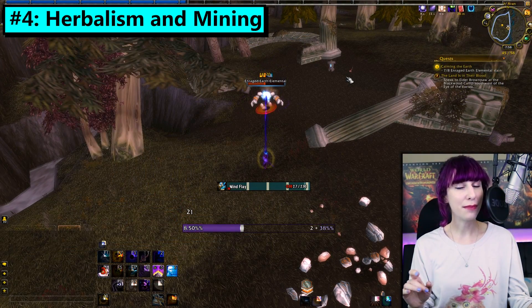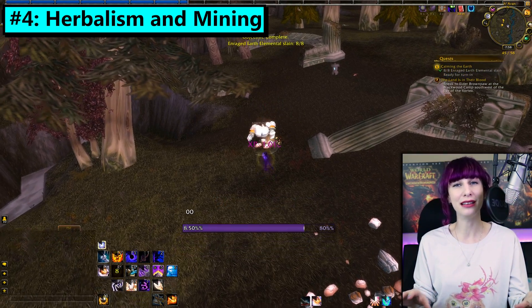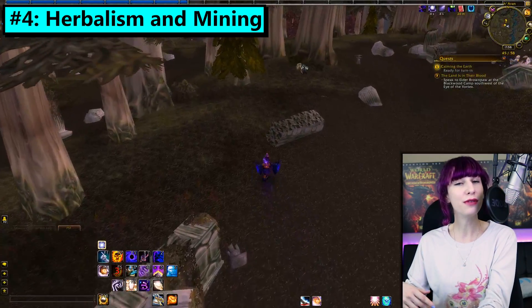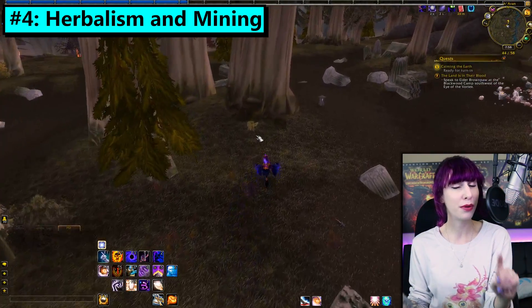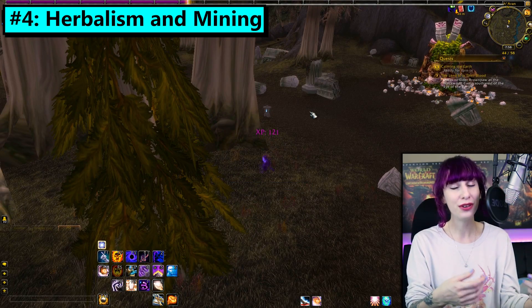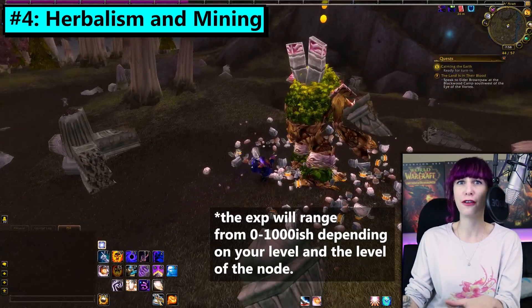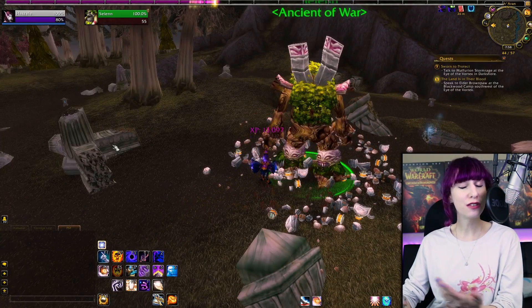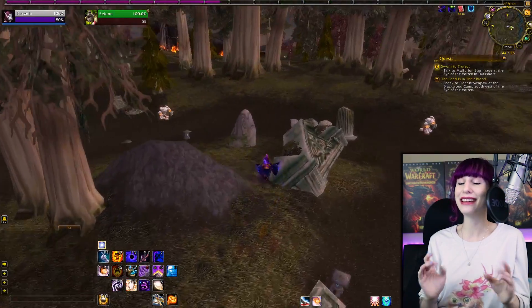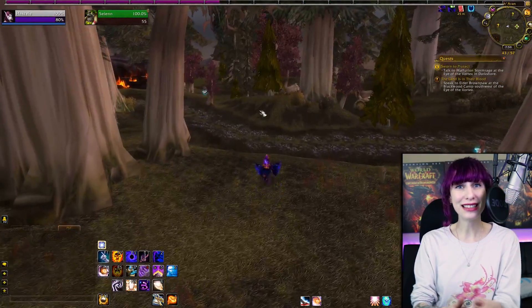Number 4. While you're leveling, pick up Herbalism and Mining. Even if you have no interest in continuing to herb or mine, or don't want to sell what you gather — they're not really worth much anymore — you still get a little hit of experience every time you gather a node. That adds up quite a bit, and out in the world you'll see lots of nodes without going far out of your way. If you reach max level and decide you want different professions, you can just delete them guilt-free.